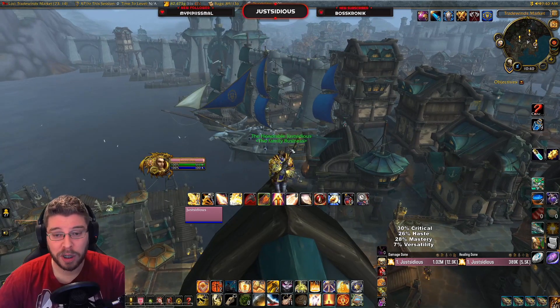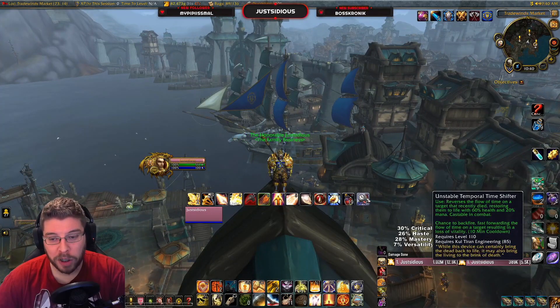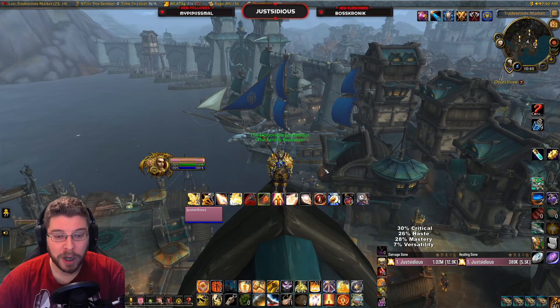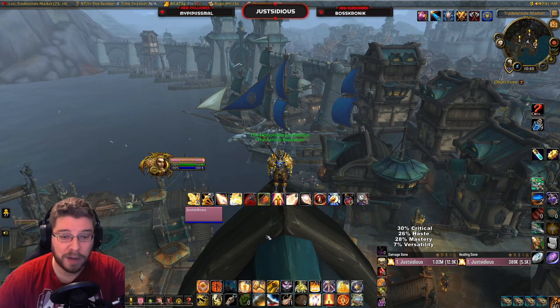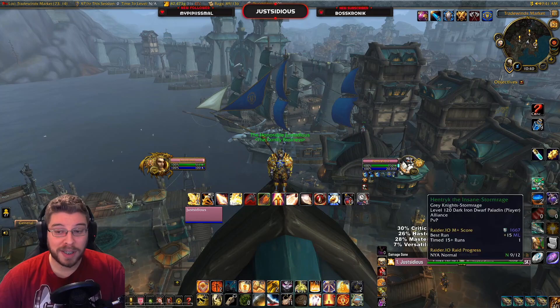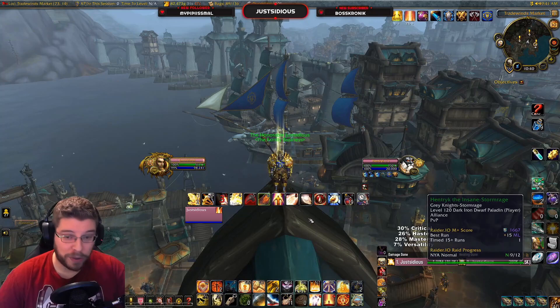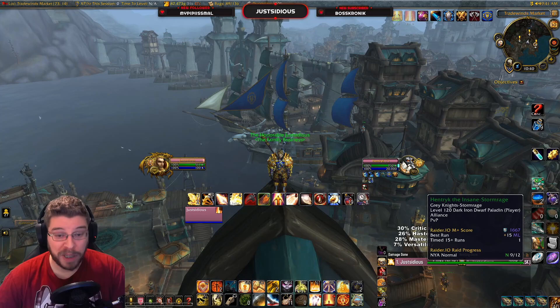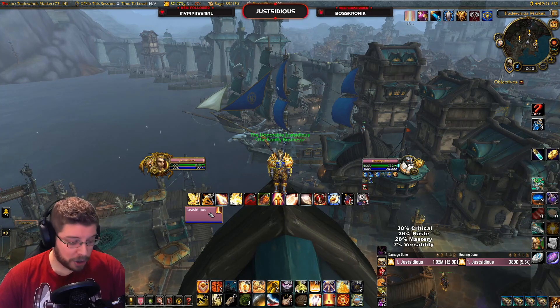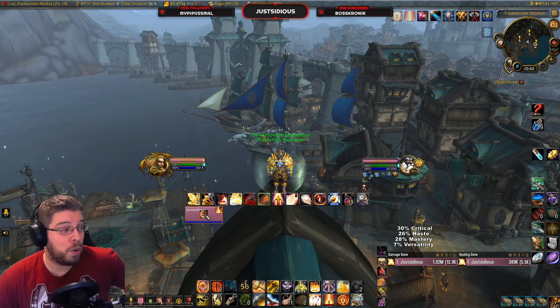For UI recommendations, you want to have the abilities you spam close to the center of your screen to monitor them. You want a couple of weak auras around there for Consecrate, your cooldowns - Wings and Holy Avenger and all that. You also want to be able to select an enemy and then heal people without unselecting that enemy, so you can hit Crusader Strike without dropping your target.